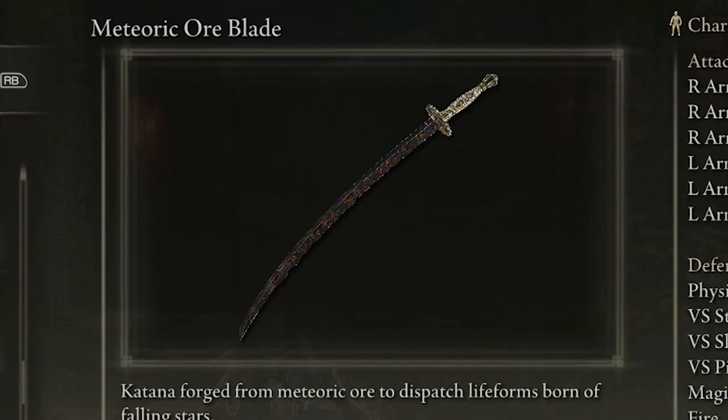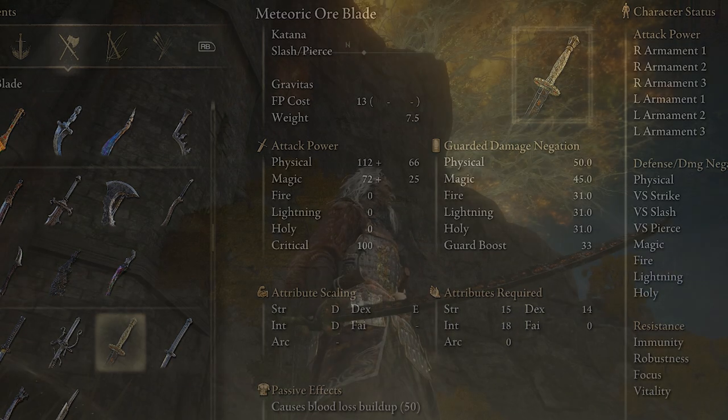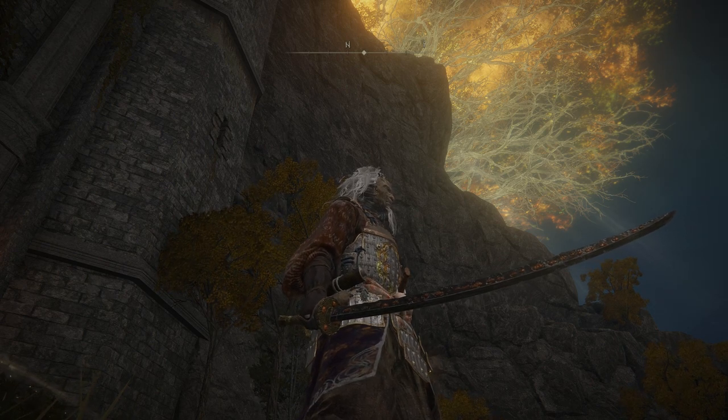Now the Meteoric Ore Blade scales primarily with strength, dexterity, and intelligence, and is a good weapon for dealing melee slash and pierce damage in combat. Its accompanying unique skill can allow the user to thrust their weapon into the ground to create a gravity well to pull enemies in and damage them — this also stuns certain enemies, allowing you to get a couple free hits on them.